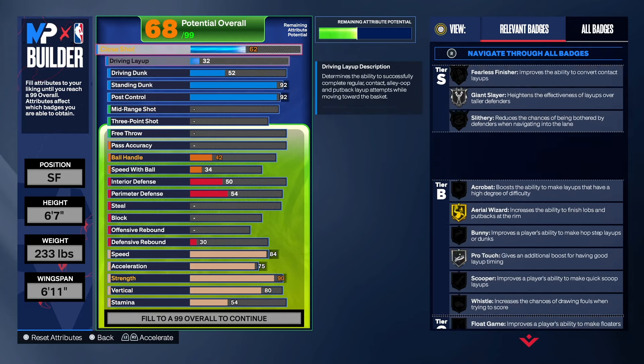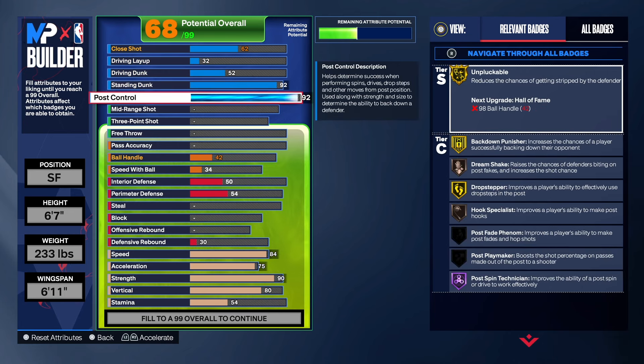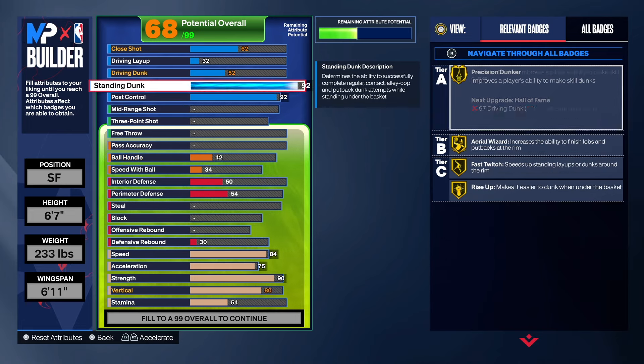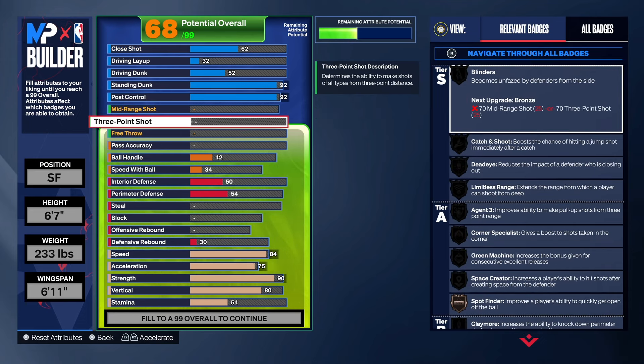I know the finishing doesn't look good at first glance, but finishing is more than just dunking. We've got standard dunk and post control - you're going to score a lot of points. You don't have to be flashy; the post control and standard dunk will get you buckets.